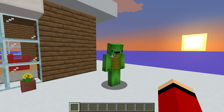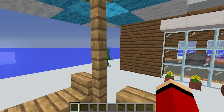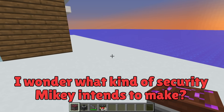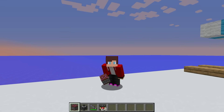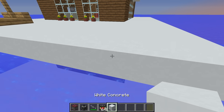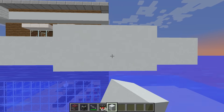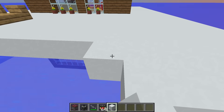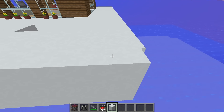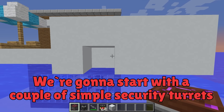Oh no, you're right! We have to hurry. Let's each build some defenses. I wonder what kind of security Mikey intends to make. Well, I don't have time to sit and wonder — I have to start building. I think this is a good spot to start. I'll extend this platform a little so I have more room to work with. I have an idea for something extremely powerful — we're going to start with a couple of simple security turrets.